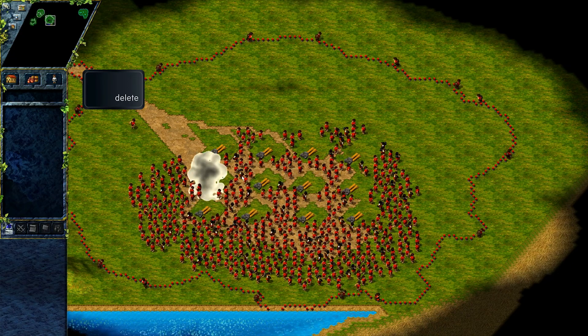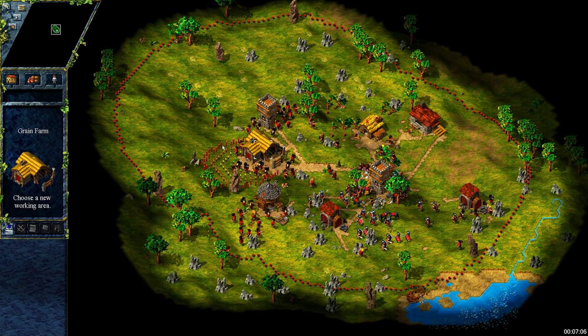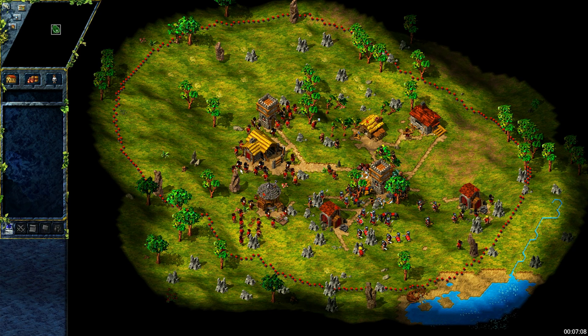Just please be careful with that one. Before we move on, a word about working areas. With Settlers United, the default area is set the best way possible, which means that you should avoid changing it on buildings like farms, wineries, or even foresters.